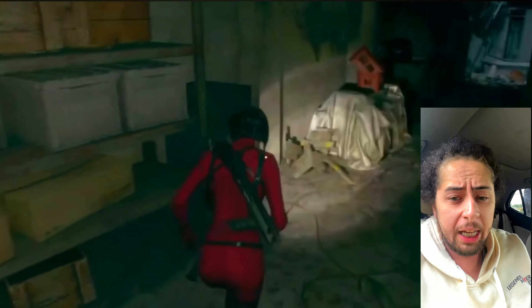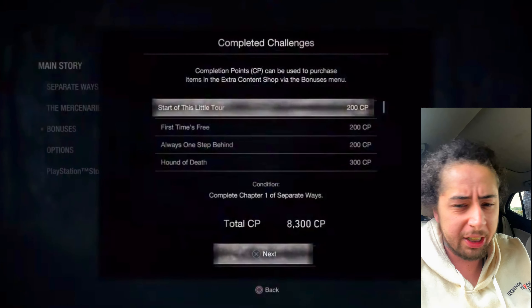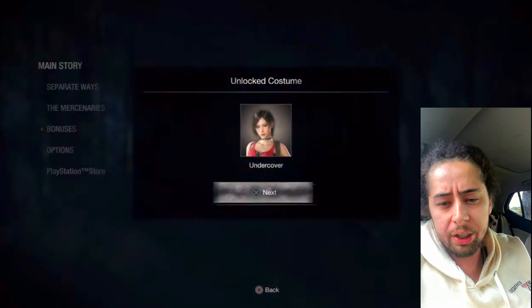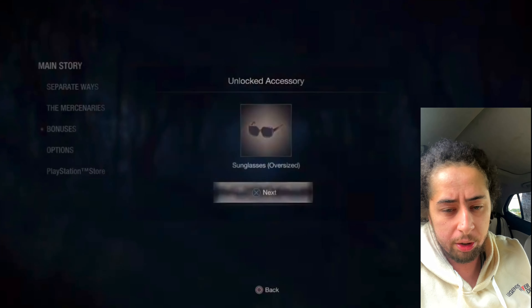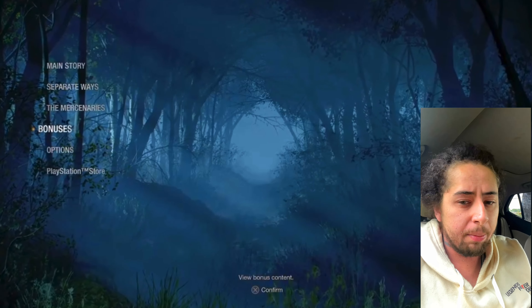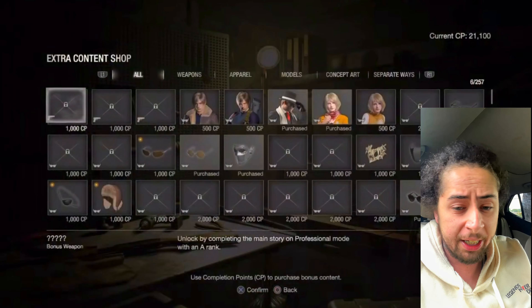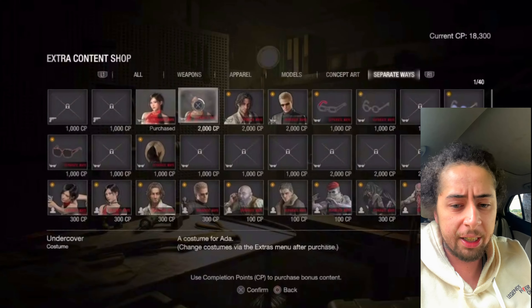After watching the post-credits and stuff, it seems to me that Resident Evil 5 Remake is definitely happening, because Albert Wesker is in the end of the cutscene and he's talking — he's trying to destroy the world and all this stuff. It seems like Resident Evil 5 Remake might be in the works. Hopefully Capcom can make that happen. I don't care about Resident Evil 6 because I hate that game. Resident Evil 7 is fine, and Resident Evil Village doesn't need a remake.